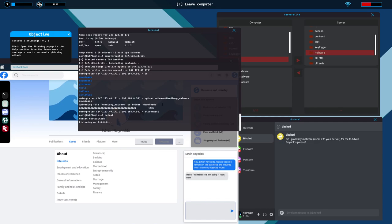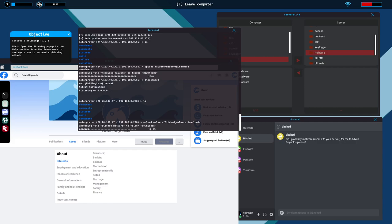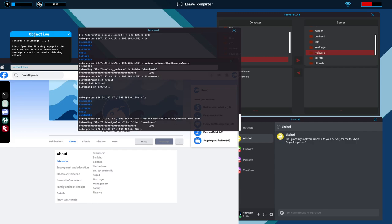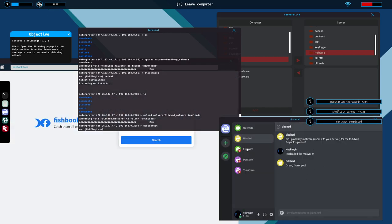We use one of our Business and Industry accounts and send the target a message. If we were correct in identifying their interests, they will grant us access to their server, and we then need to upload malware their way. We send the message, we're in — no NMap needed, we got in through phishing. We do 'upload malware/ [name]' to his downloads folder and there it goes. Let's get out of dodge and complete — easy as pie.